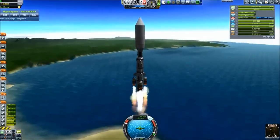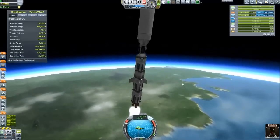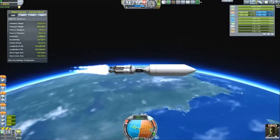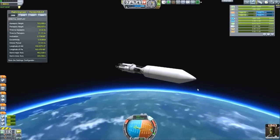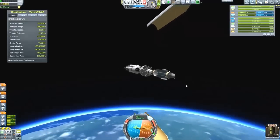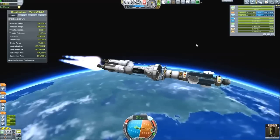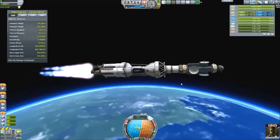With the changes in one of the last few updates, they changed the height you need to get to for a geostationary orbit. Before it was 2868.75 kilometers and now it is only 2863.3 kilometers, so it changed by a little. And here we got rid of the fairing and you can see this nice satellite up there, which we're going to unfold a little bit later.